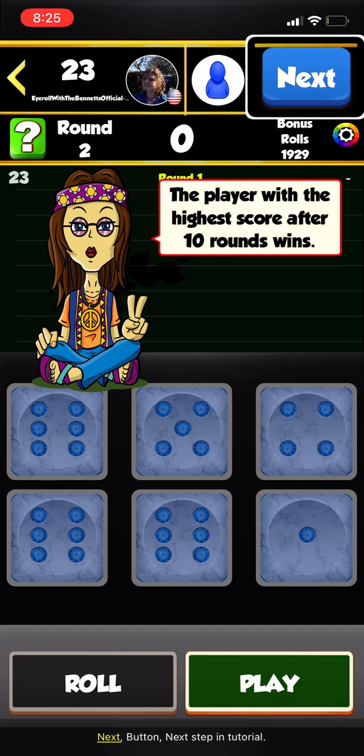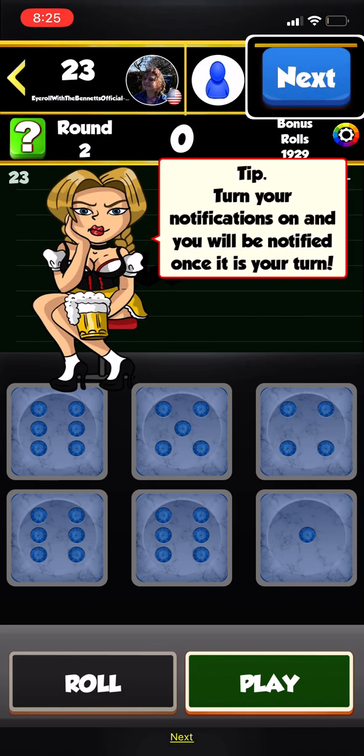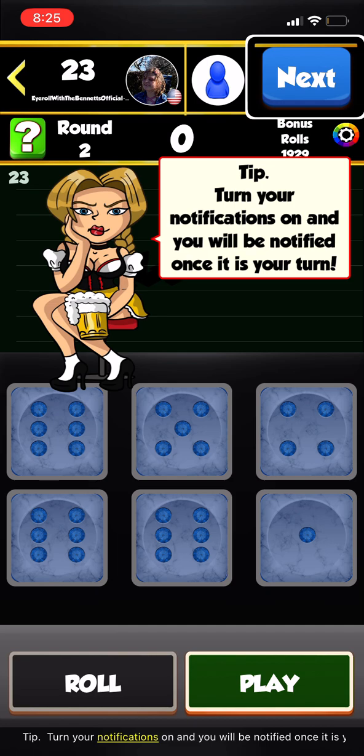Tip: Once you take your turn, your opponent can play on their own schedule, so invite some friends and get multiple games going. Tip: Turn your notifications on and you will be notified once it is your turn.